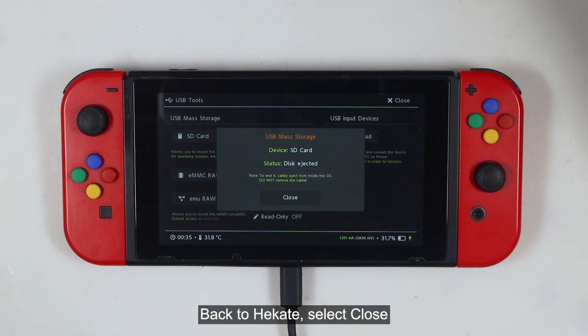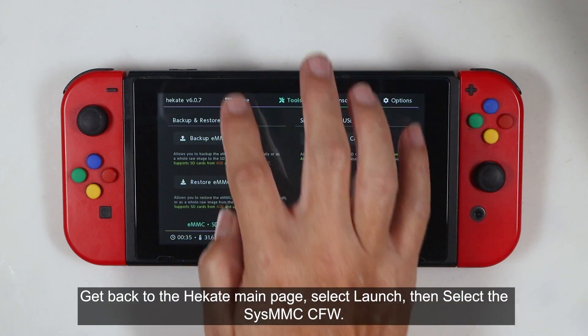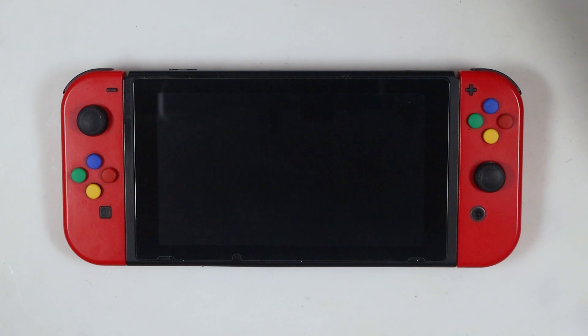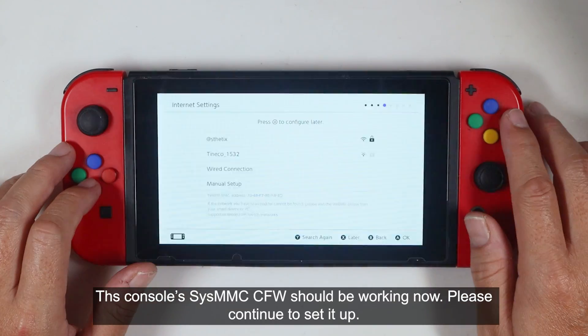Then eject the drive safely. Back in Hekate, press Close and remove the USB cable. Get back to the Hekate main page. Select Launch, then select the SysMMC CFW. The console SysMMC CFW should be working now — please continue to set it up.